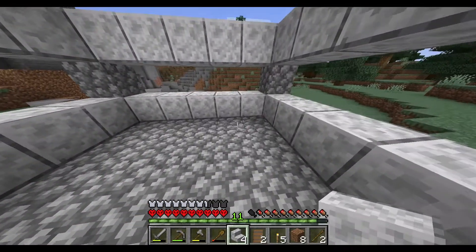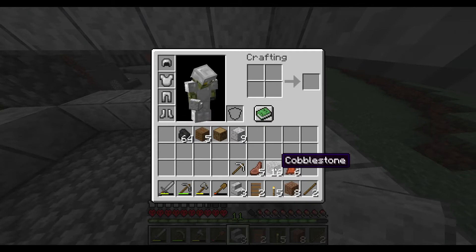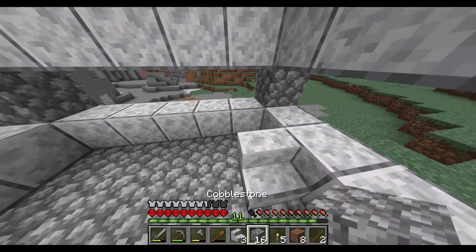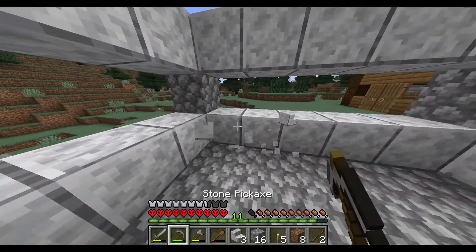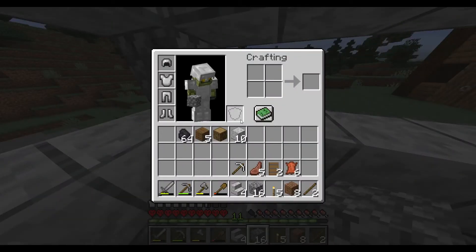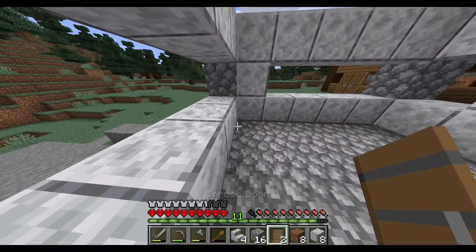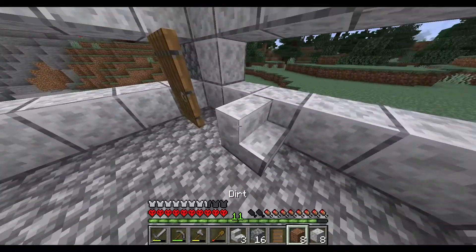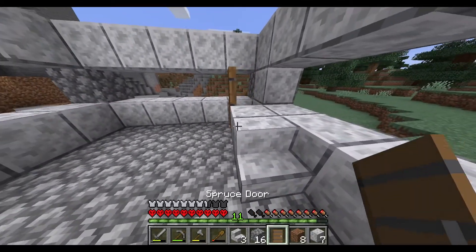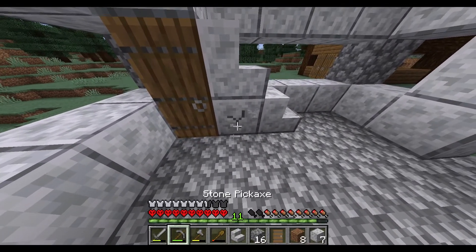I don't know what we're gonna put in this house, but if we need anything we should just take it from here. Let's put some cobblestone on and put a basement in this one. We need a door and some polished diorite. Boom, door goes there. I might change it to cobblestone — actually that kind of looks fire, kind of looks sick.